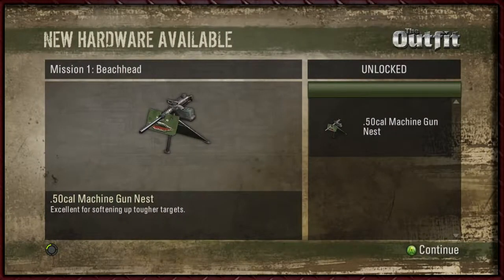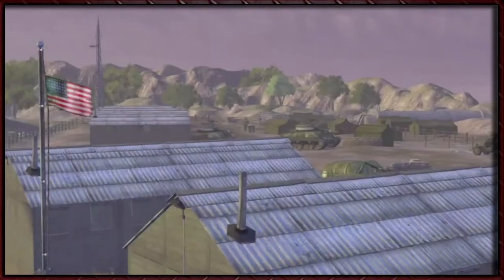New hardware available — a 50 cal machine gun, excellent for softening up tougher targets. It's much better than the 30 cal we could have called in. Of course, it does cost a little bit more money, but it also has armor in front of it which gives quite a bit more protection. I think that's the only unlock we get from the first level.